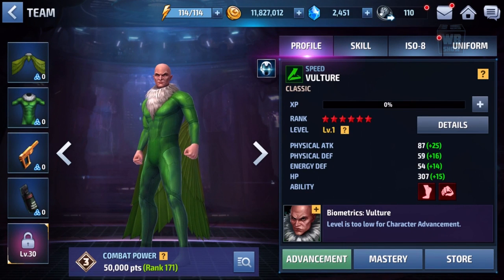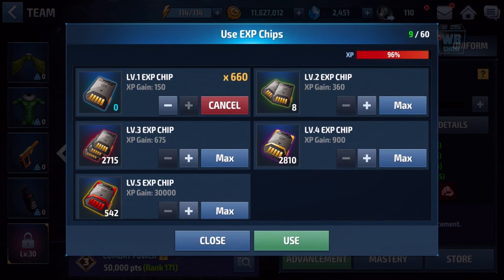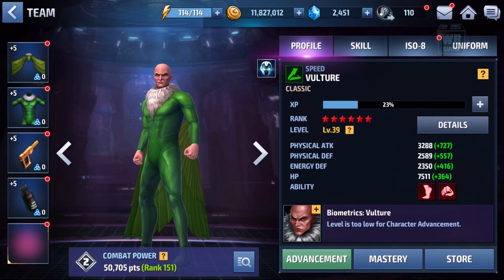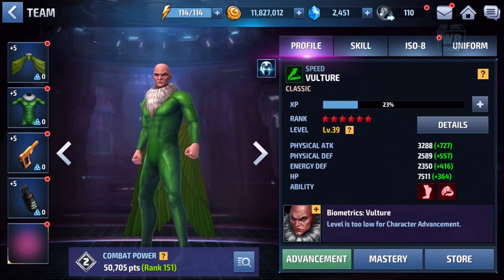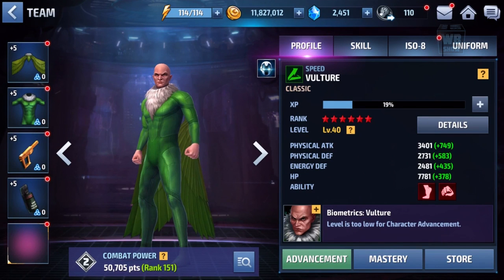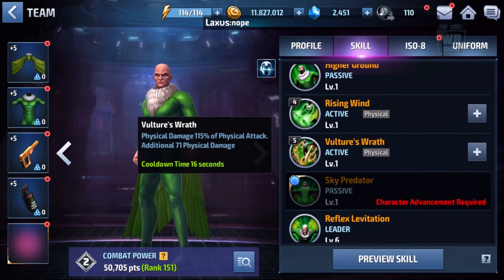He's maxed — there we go. Right now he's at level one, so not that great. We'll push to level 37, level 39... maybe we'll give him one EXP chip. There we go — he's level 40 now and he has his Vulture skills.